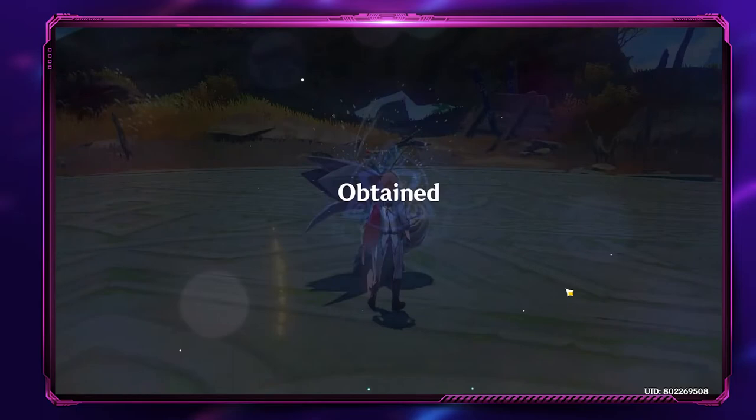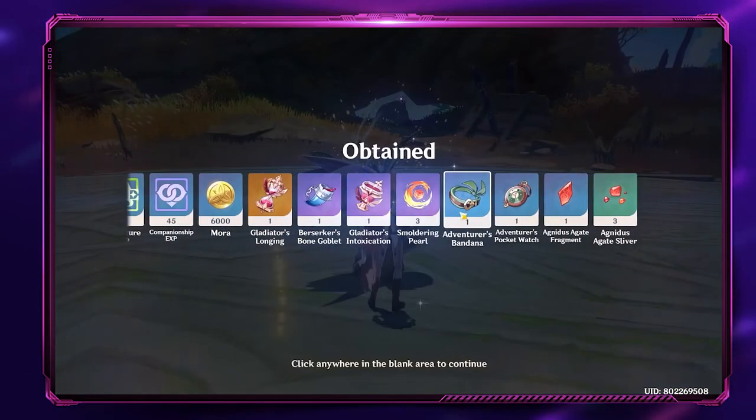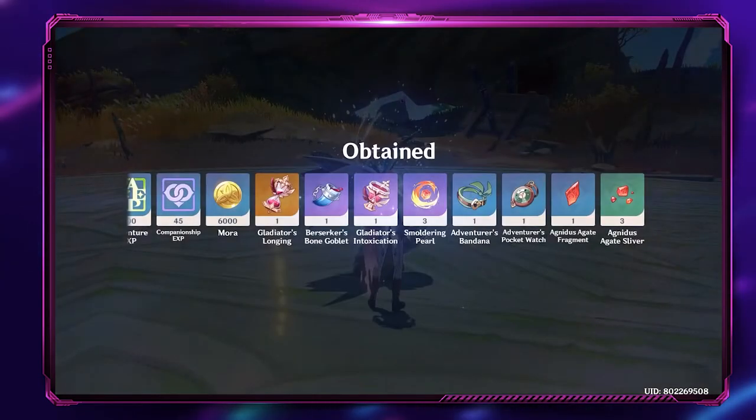Number seven: Smoldering Pearl. In addition to the Agnidus Agate, Yoimiya also needs Smoldering Pearls for her ascension. You can farm these items by defeating the Pyro Hypostasis. Yoimiya needs a total of 46 Smoldering Pearls to max out her ascension.